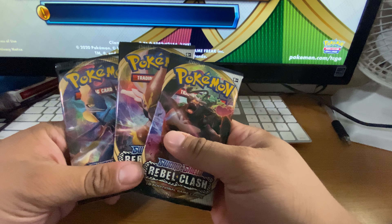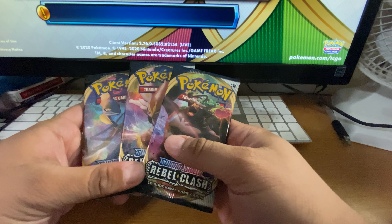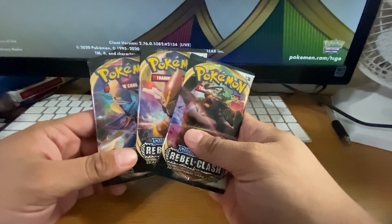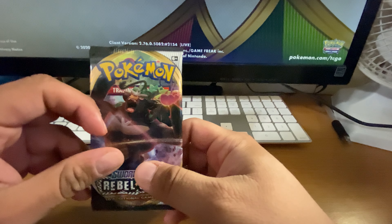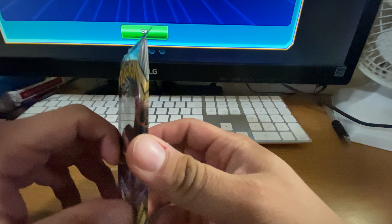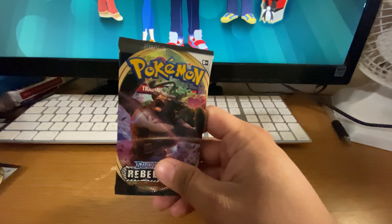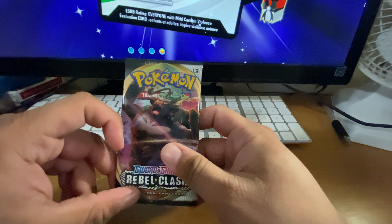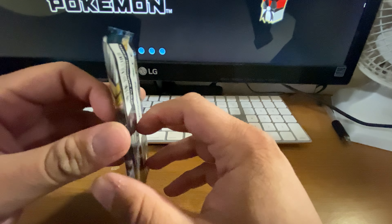Hey guys, it's Lab of Evil. I'm coming at you with a Three Pack Thursday — this week we're going to be opening up Rebel Clash, the Sword and Shield set. I have the three starter arts for you. This is going to be a weekly series; I have a whole booster box of Rebel Clash and we'll see what we get. Hopefully by the time I finish this off, Shining Fates will be out. Unfortunately I don't have the set list memorized, so I don't even know what I'm looking for, but I'm sure there's some cool stuff. Let's get into it.